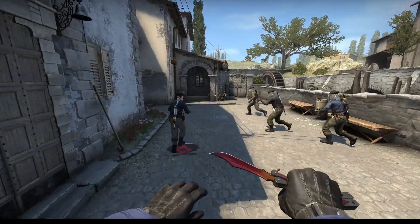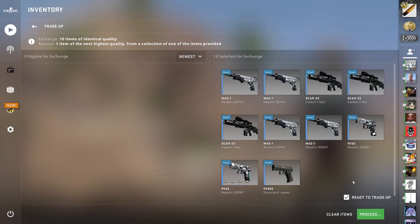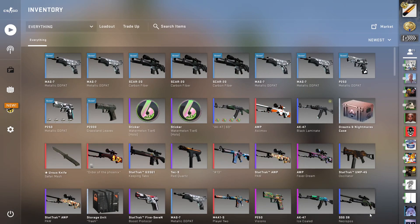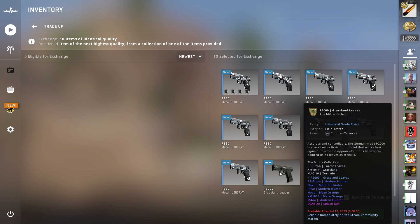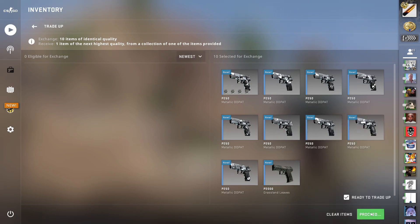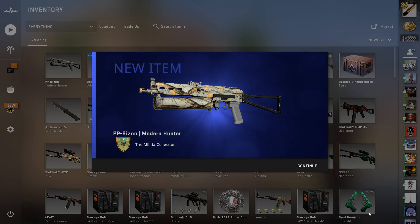I did a trade up with 9 Factory New train fillers and one Field Tested P2000 Grassland Leaves from the Militia Collection, and I did a couple of attempts until I hit the Militia Mil Spec. Each of these attempts cost around $12 to $15, and I got incredibly lucky because I hit it on the second attempt, so it only cost me somewhere between $25 and $30.